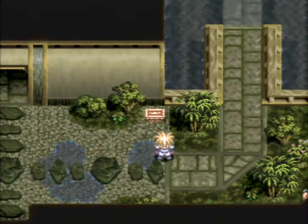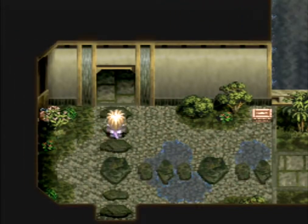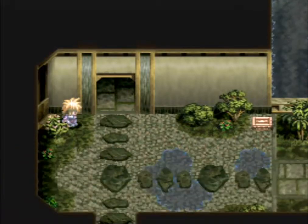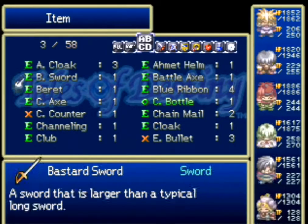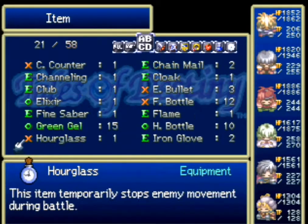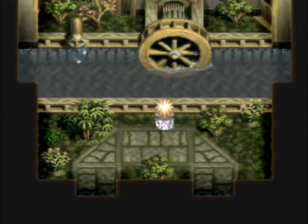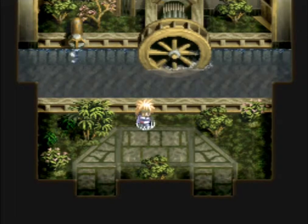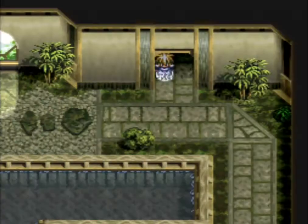That'd be green gel, remember? He can't carry anymore, though he can carry one of those. Since we're still murdering everything, I think there's water mechanics in this place. Oh boy — my favorite kind of dungeon mechanic.